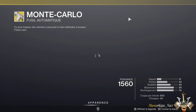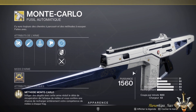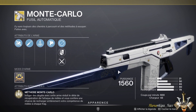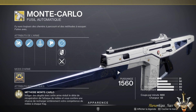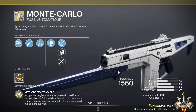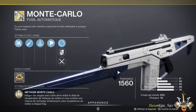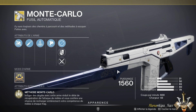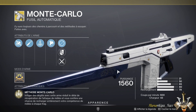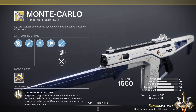At the level of weapons, we have the Monte Carlo — an auto rifle in the Kinetic slot. It has a particular perk: when you get kills with it, it recharges your melee ability, so you can do melee kills more quickly afterward. This is pretty good and interesting when you have contracts or challenges to complete with melee kills — it goes a lot more quickly. I recommend it particularly.